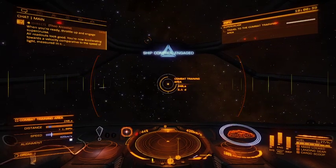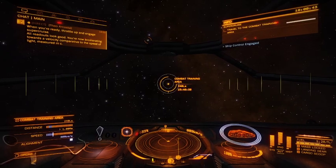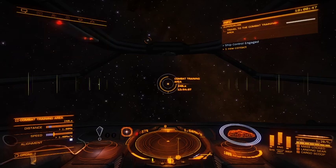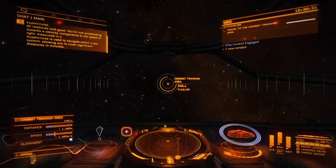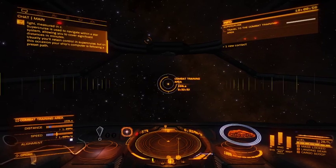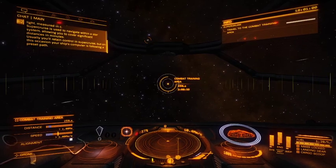All readouts look good. You're now accelerating towards a velocity comparative to the speed of light, measured in C. SuperCruise is used to navigate within a star system, allowing you to cover significant distances in minutes. Usually you'll retain control in SuperCruise, but on this occasion your ship's computer is following a preset path.